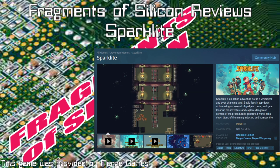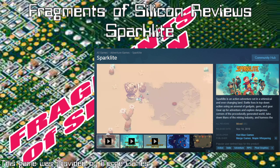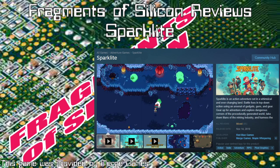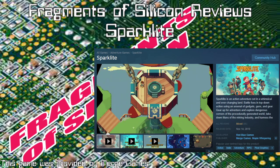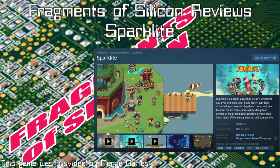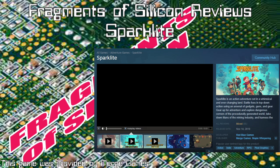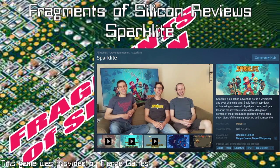On the Steam page it says action-adventure game, which is as good as anything. But this is also a roguelike, and that's kind of one of the big gimmicks of Sparklight — it's a procedurally generated world. Not necessarily a completely random one, because having played through the entirety of the game, it's definitely pre-made tiles just assembled randomly.